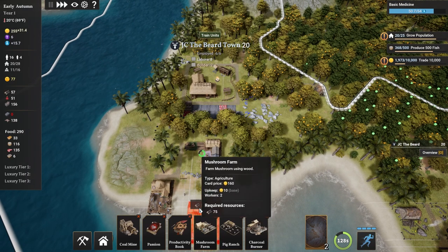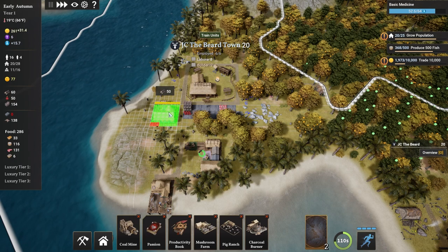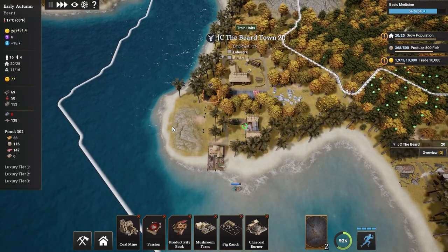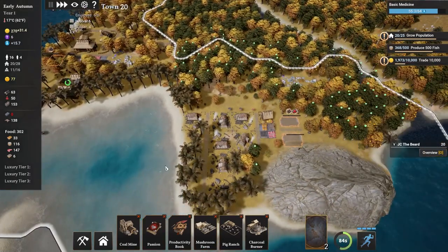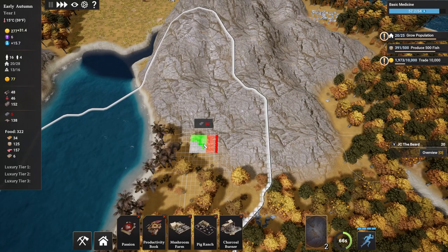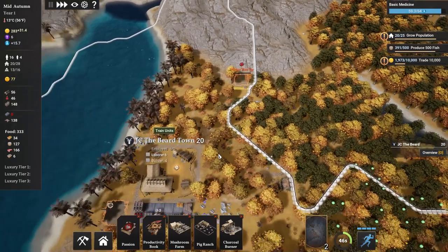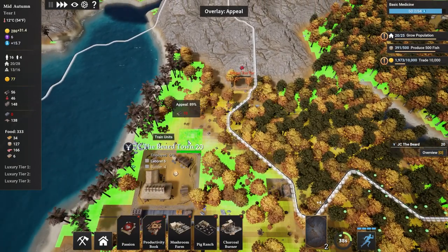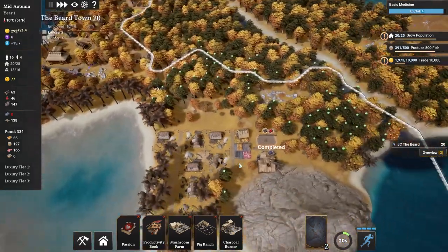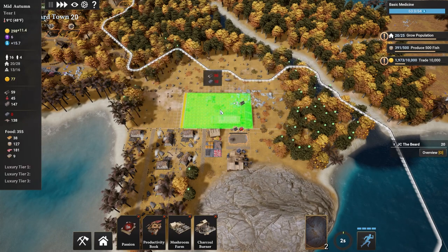I guess I could put the immigration office up here - that'll allow us to have people come in. So, not a complete disaster of a winter. Managed to kind of recover from that. We probably should build a coal mine at some point. I guess this is probably the right spot for that. House too far - okay, well we can build some more houses, we're going to need them anyway. Build a couple more of these. So we have... look at all this space, sheesh. Okay, I like that.